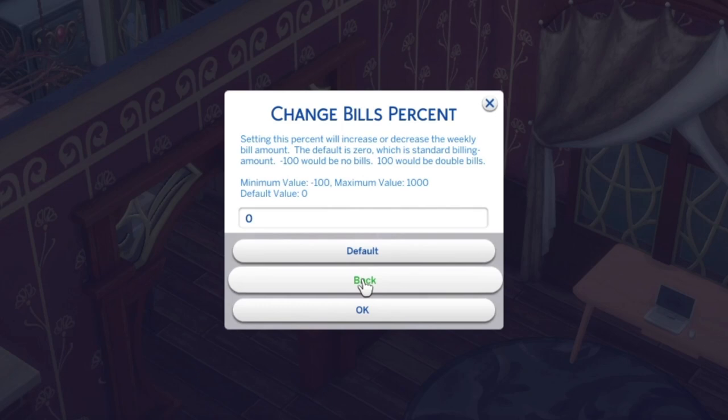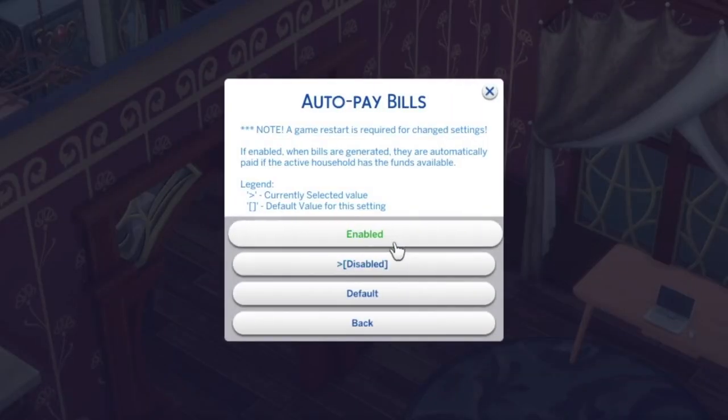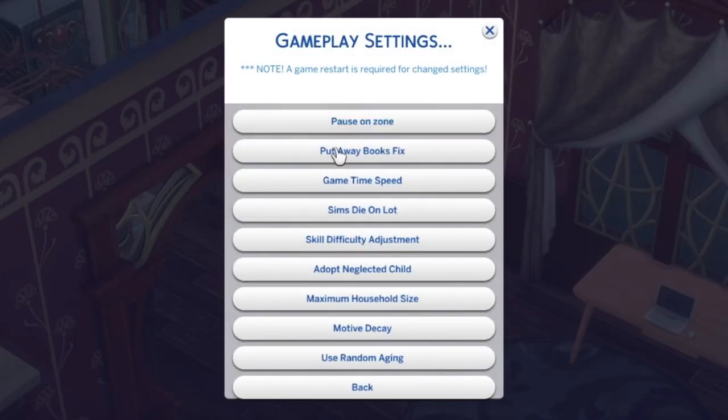I'll stick with the default for bills, but you can play around with it. There are also different options if you live in a city apartment. I'm going to set auto pay bills to enabled because I always forget to pay my bills. For inheritance sim type, when a sim dies this setting determines whether they leave household funds to their spouse or children. I've currently set it as none, but I'd say active family members only should receive that.